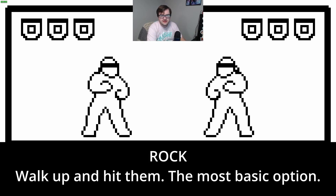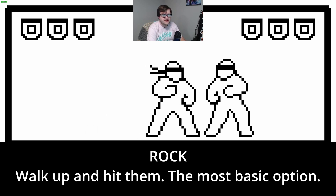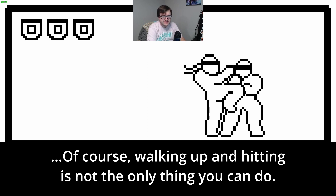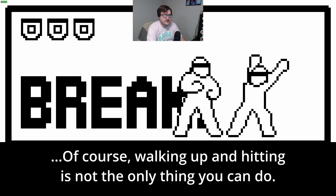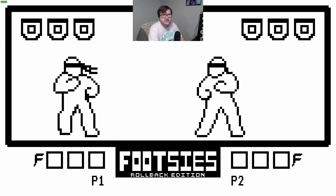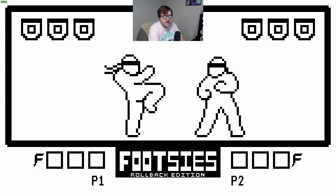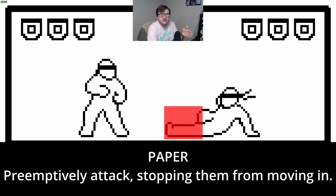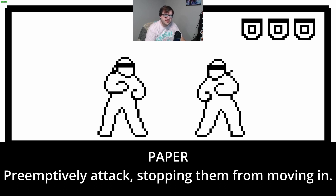The most basic thing that you can do in a fighting game is simply walk up to someone and hit them. However, if you only do this every single time you play, you're really only using one out of three potential options. If you want to stop somebody from just walking up and hitting you like this, you need to throw out an attack that covers the space in front of you and prevents them from moving forward. If the person walks into this space, they will get hit. You are using your long moves to keep the person out.